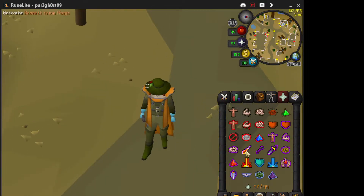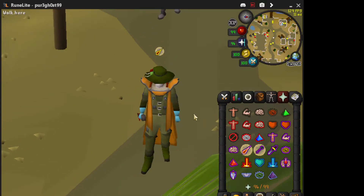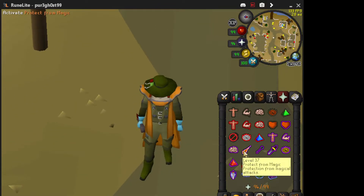Pretty much if you change your prayer from 97 to 96 prayer points, the mage prayer gets deactivated by turning the range prayer on. So to not make it drain you, just manually turn that off.